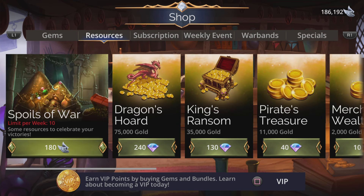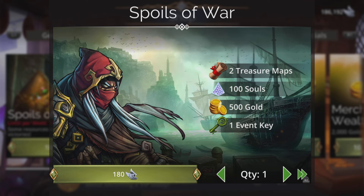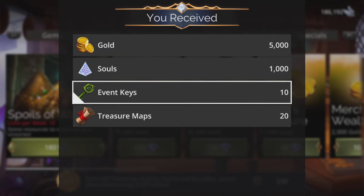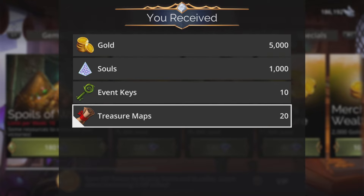We can go to resources, grab some spoils of war at the same time. Grab 10 of them as well. Why not? A bit more gold, more souls, more event keys, and more lovely, chubbly treasure maps.